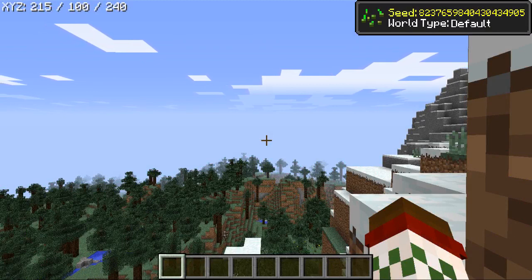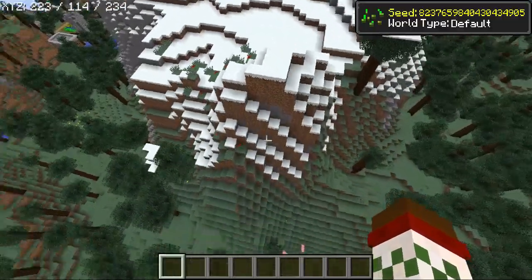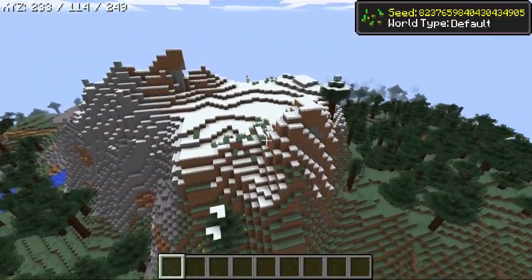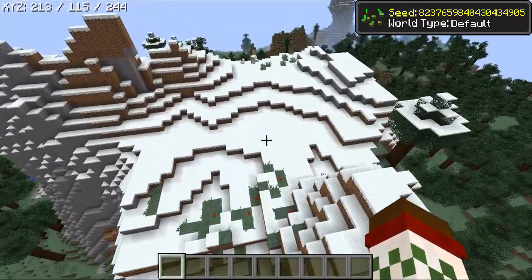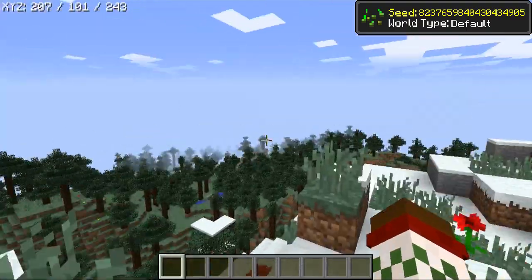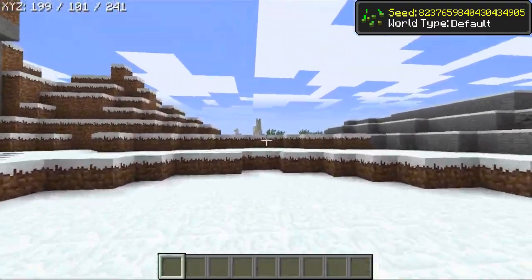As you can see, we spawn on the side of a hill — or maybe it's a mountain. I can't really tell the difference between a hill and a mountain. How high does it need to be? This is like 101 blocks up in the sky, so maybe it's a mountain, maybe it's a hill. I don't quite know the difference.